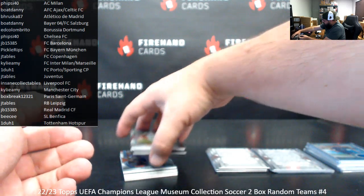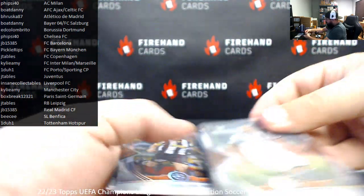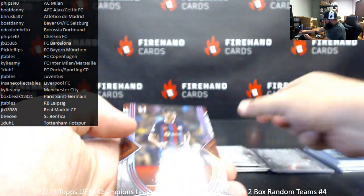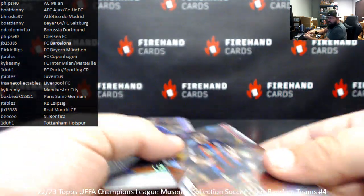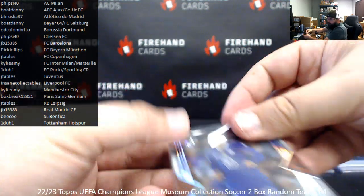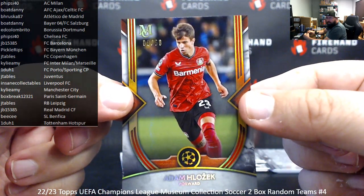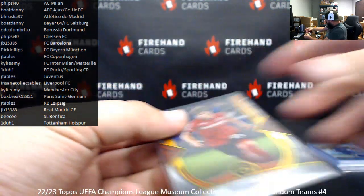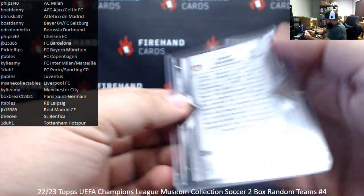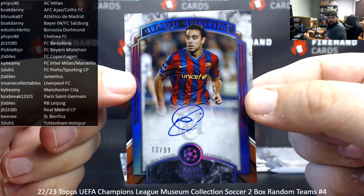Box two. Base: Dusan Vlahovic, Juventus — J-Tables. Also for Juventus, Alessandro Del Piero — J-Tables. Pedri, Barcelona — JB. For Chelsea, Kai Havertz — Five-Sci-40. We also got a gold parallel to 50 of Adam Lozick for Bayer Leverkusen — Bo Danny. Number 299, a purple archival autograph of Yavi from Barcelona — going to JB. Nice hit, 73.99.